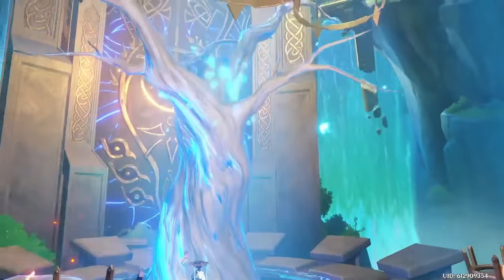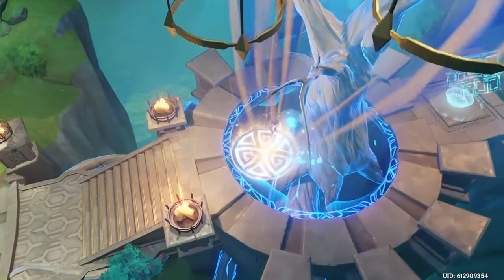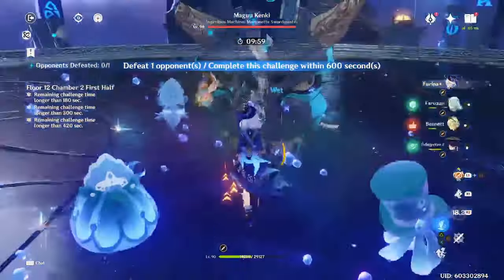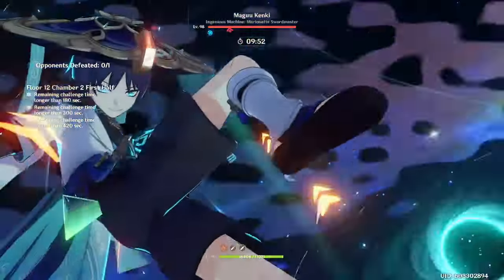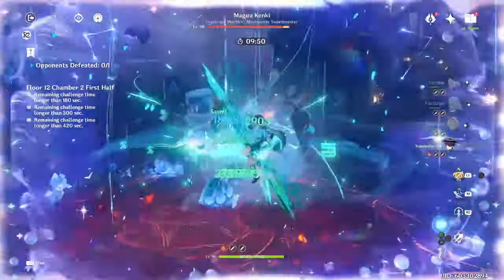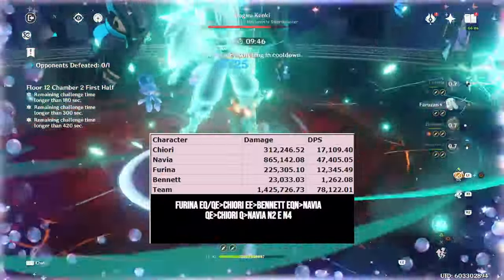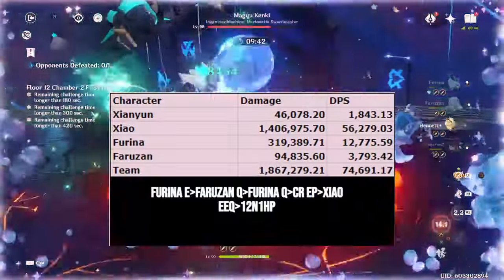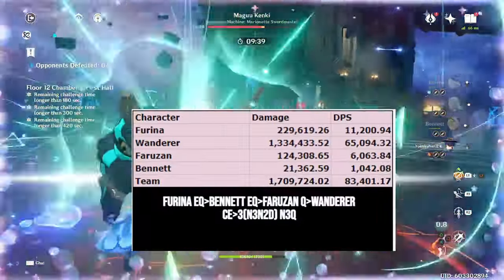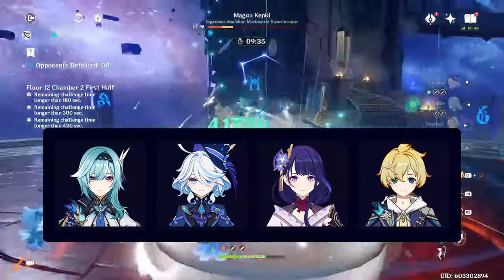For the last team category, these are characters that benefit greatly from Farina's buffing and sub-DPS damage but don't particularly care about her being Hydro — mainly characters of damage types that don't really use reactions to amplify their damage, such as Anemo, Geo, and Physical. Example teams: Navia / Farina / Chiori / Bennett; Noelle / Farina / Chiori / Gorou; Xiao / Farina / Faruzan / Xianyun; Wanderer / Farina / Faruzan / Bennett; and Eula / Farina / Mika / Raiden.